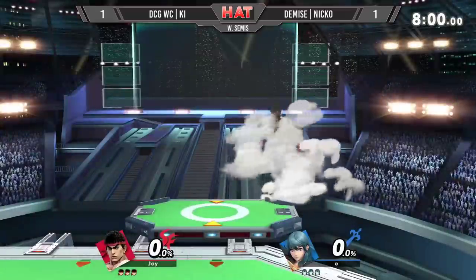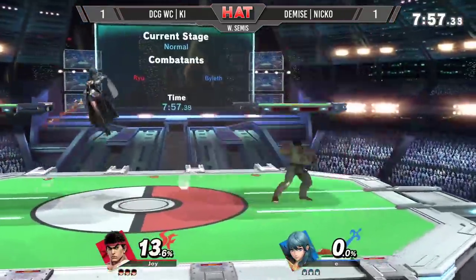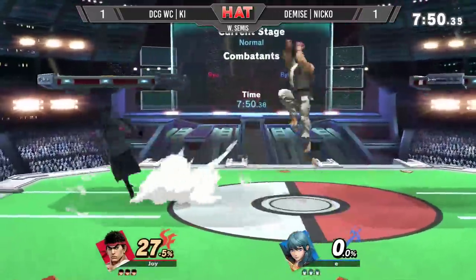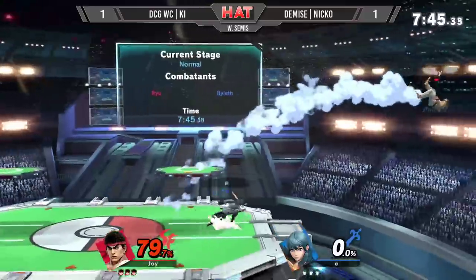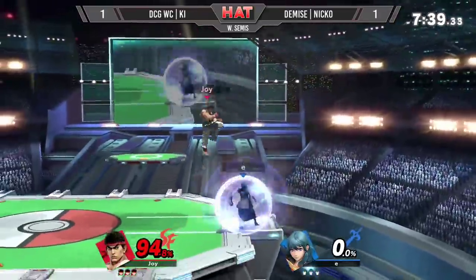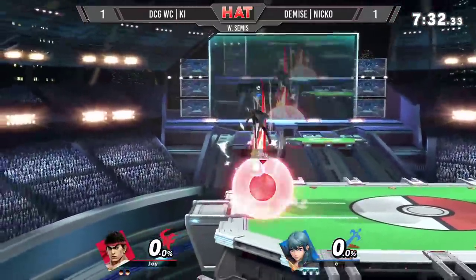All right, folks. Here we go — game three between Key and Niko. Niko busts out the brand new Fire Emblem Three Houses DLC character, Byleth. Key is playing Ryu, who received some buffs in this last patch. So we'll see if buffs versus DLC wins this third match. Niko is using Byleth and pressing an advantage — that up B has a command grab effect. The F-smash from Niko is able to take that first stock.